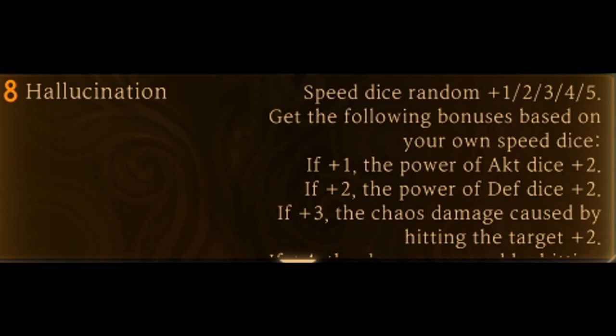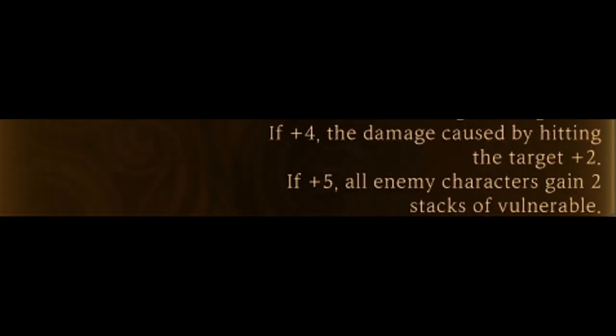Get the following bonuses based on your own speed dice. If plus 1, the power of Attack Dice plus 2. If plus 2, the power of Defensive Dice plus 2. If plus 3, the Chaos Damage caused by hitting the target plus 2. If plus 4, the Damage caused by hitting the target plus 2. If plus 5, all enemy characters gain 2 stacks of vulnerability.